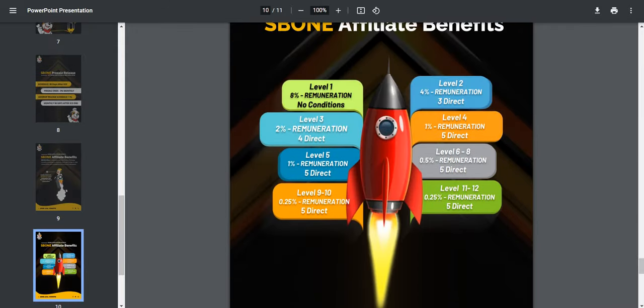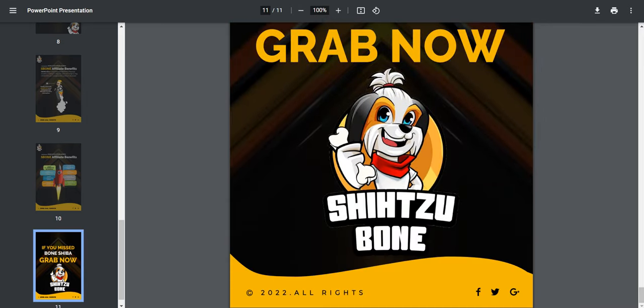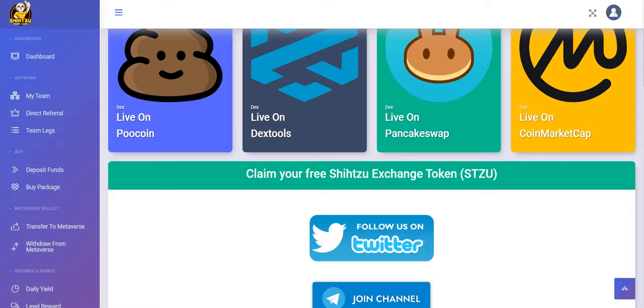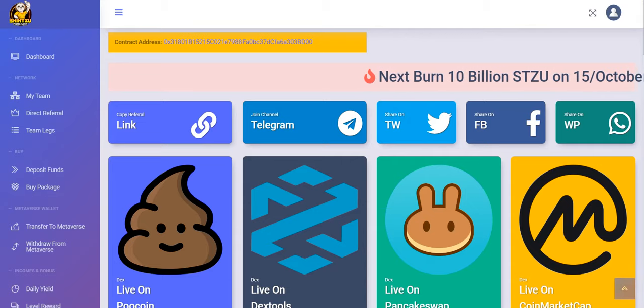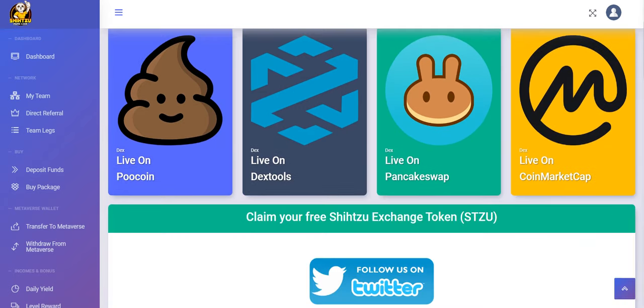If you missed the Shiba Bone, you can grab it now. To claim the C-bone airdrop, click the grab now page and sign in. Follow up on the platform's social media to earn rewards: win 10 C-bone at level 3 for your team member, win 6 C-bone for completing team requirements, and win 3 C-bone for completing individual requirements.